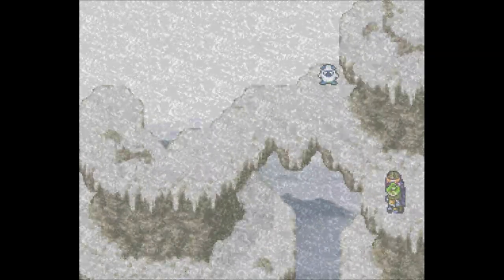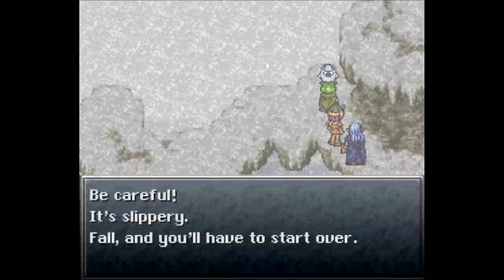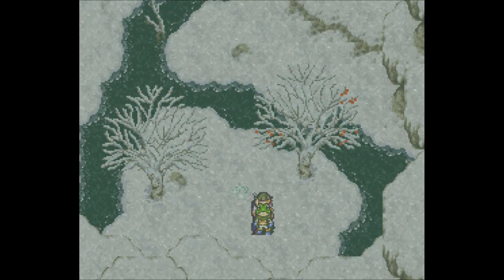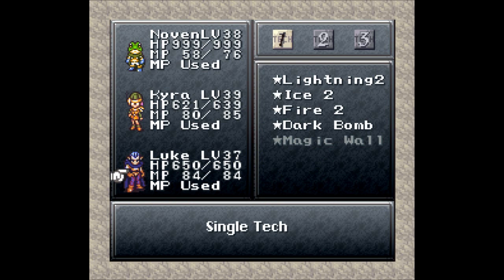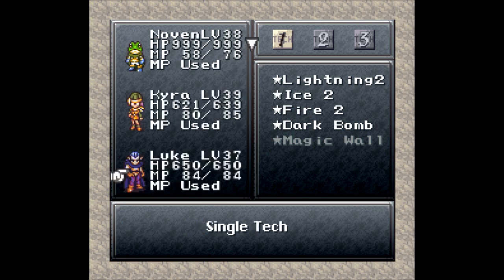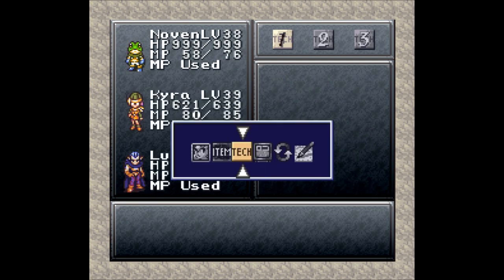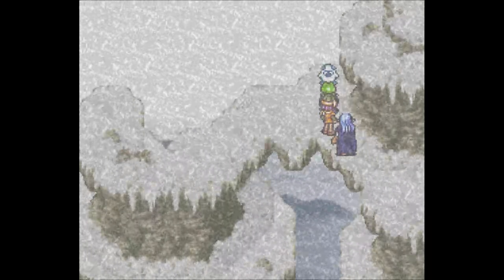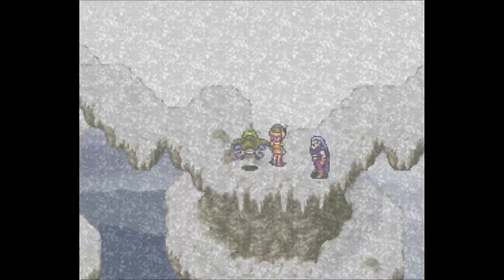A lot easier than the last one because he didn't even put Novin to sleep this time. Be careful — it's slippery and if you fall you have to start over. Okay so I fell. Fighting that one cracker on the way up, I was able to learn the next tech — Luke learned Dark Bomb: damage enemies with dark bomb. Thank you for that very well thought-out explanation. We're on our way to learning Magic Wall next. Luke's going to get two in a row because he's been behind and hasn't been in the party forever.